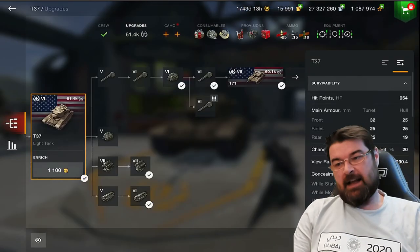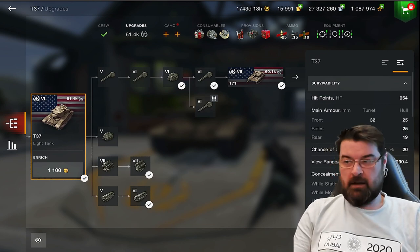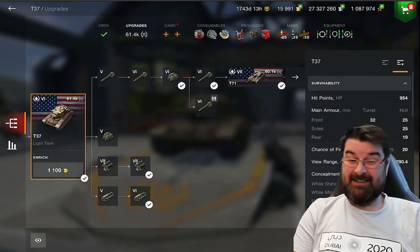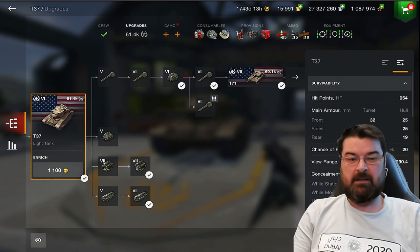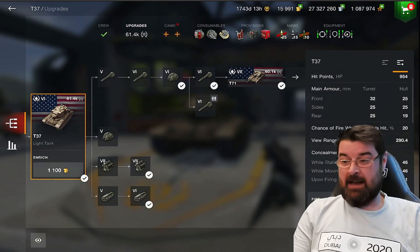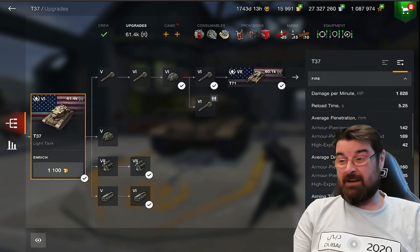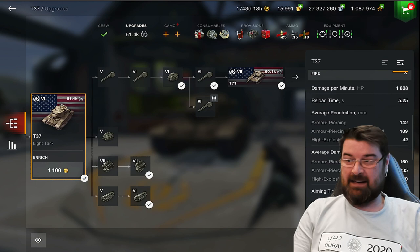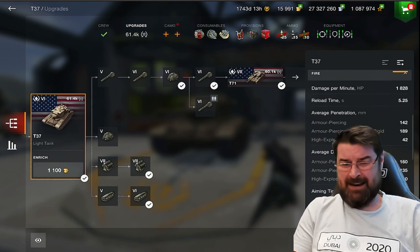It comes with a plethora of guns and I'm using it with the single shot rather than the autoloader. Hit points - for a light tank there's only 900 of them, and the armor on the front and sides, be it the turret or the hull, is pretty paper thin. This thing is just a paper bag with a gun, and not a great gun at that. View range isn't too bad, concealment not too bad, DPM 1800 - that's not too bad for a tier 6.